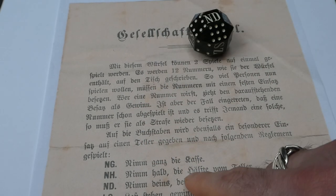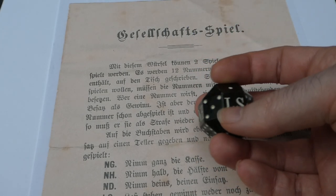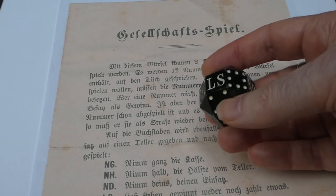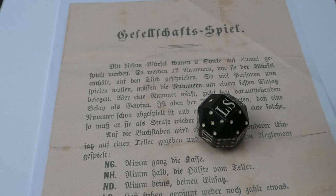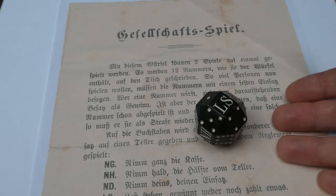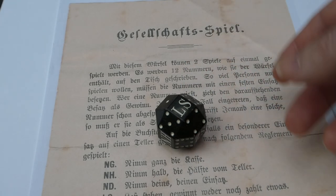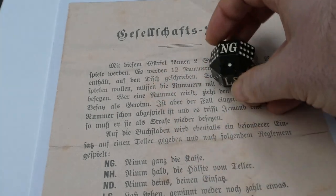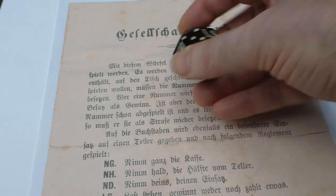Then it goes into the explanation of the other game, that belongs to these letters, and that's a so-called put and take game. Put and take games are quite old — they were played in the middle ages, but they generally used a spinning top, a bit like a dreidel, to choose one of those six options. They put these on dice as well, including this one.